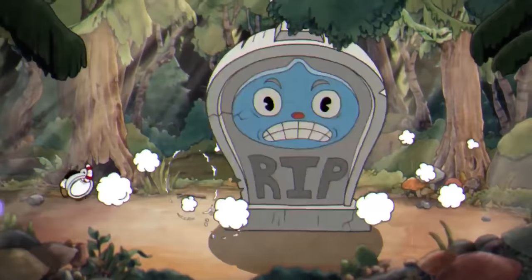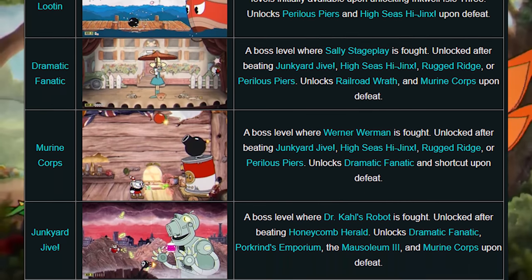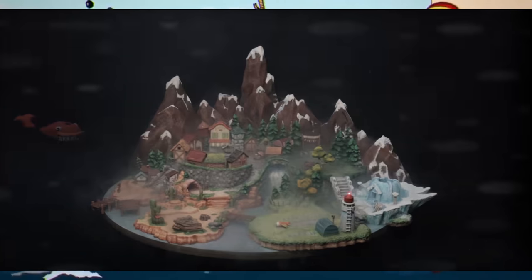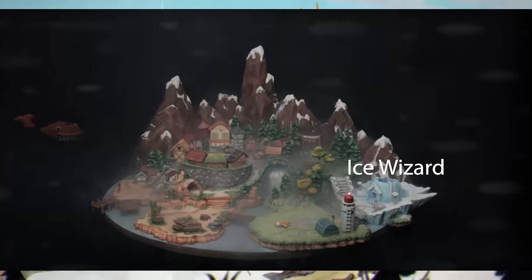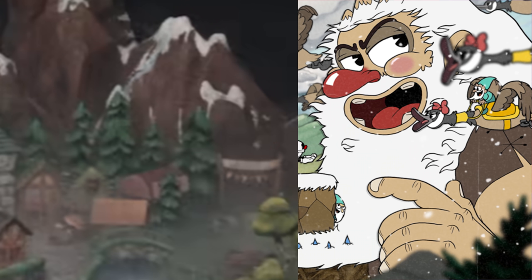So that's four bosses. The most an island in OG Cuphead had was Inkwell Isle 3, which had seven bosses and two run-and-gun levels. If we look at the model of the Delicious Last Course island from the trailer, you can easily see where the Ice Wizard will be, as well as the cowgirl boss. The mouth in the mountain could be the large nose guy, or the entrance to a run-and-gun.